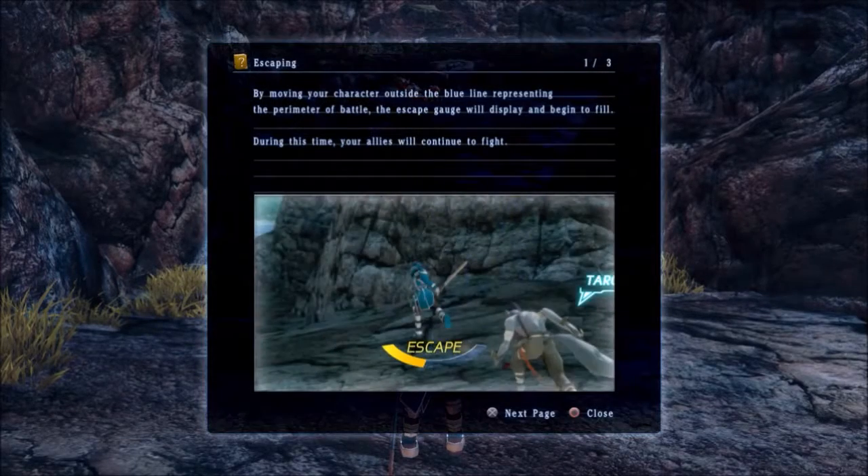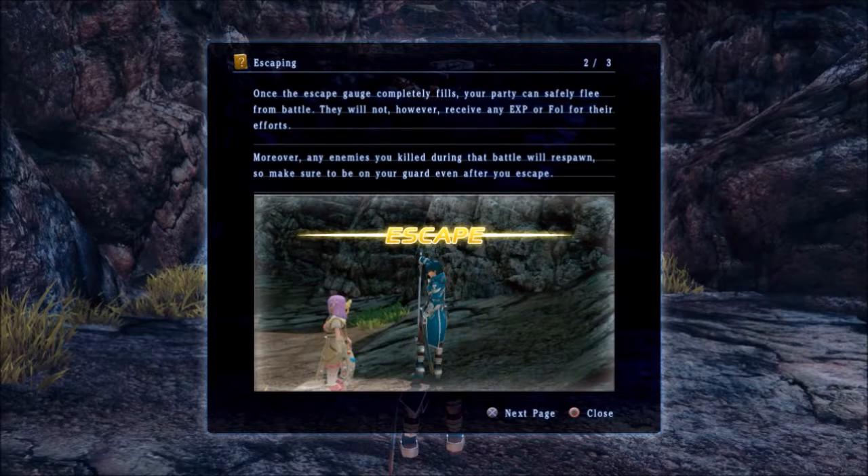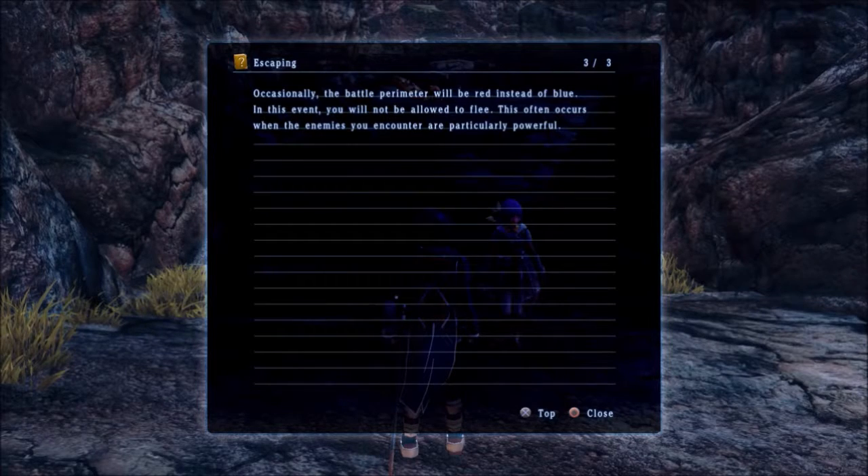By moving the character outside the blue line representing the perimeter of battle, the escape gauge will begin to fill. During this time, your allies will continue to fight. Once the escape gauge completely fills, your player can safely flee from the battle. They will not, however, receive any XP or Fol for their efforts. Moreover, any enemies you kill during the battle will respawn, so make sure to be on your guard even after you escape.